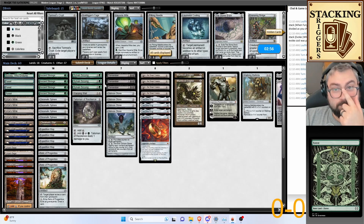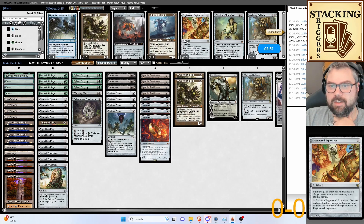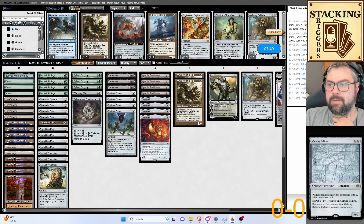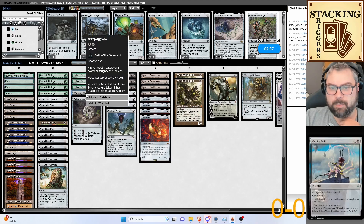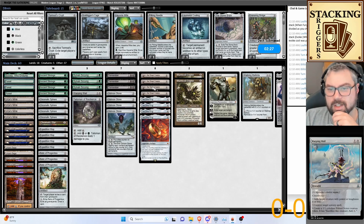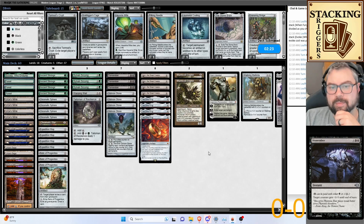Let's begin sideboarding. I think we just need to be more aggressive with our mulligans and have answers right away. Warping Wail — oh, that targets sorceries. Yeah, Warping Wail doesn't work. Dismember would have worked though. That would be nice to have.